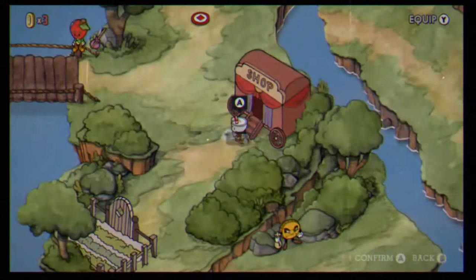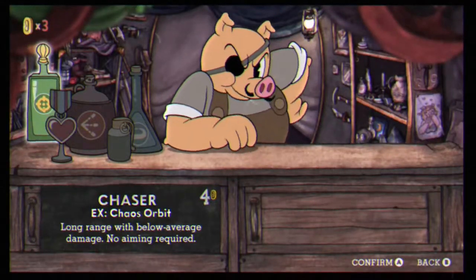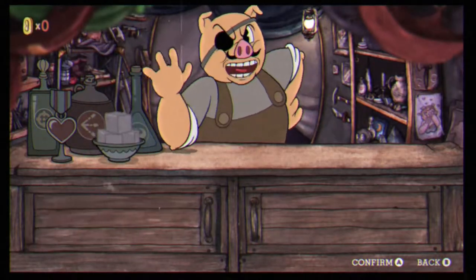After we grab those, we're going to walk over to the shop, the Pork Rind Emporium, and talk to Mr. Pig. While you're here you're going to want to buy the smoke bomb, then just go ahead and leave the shop.